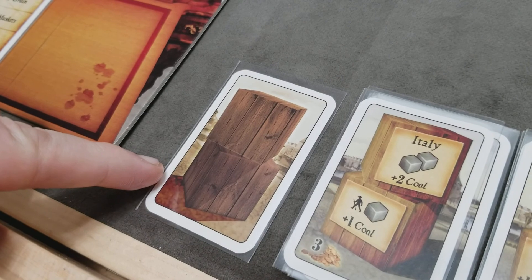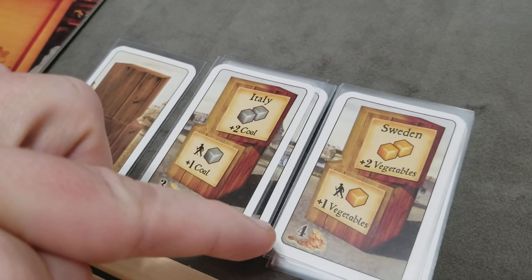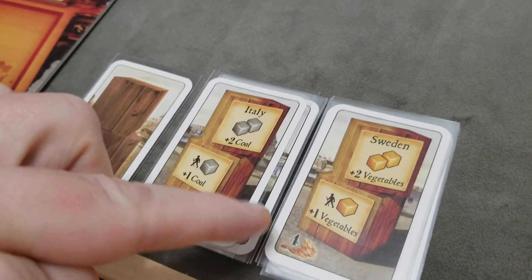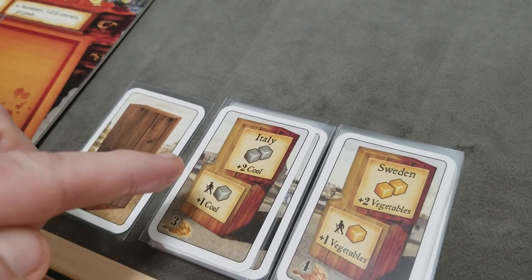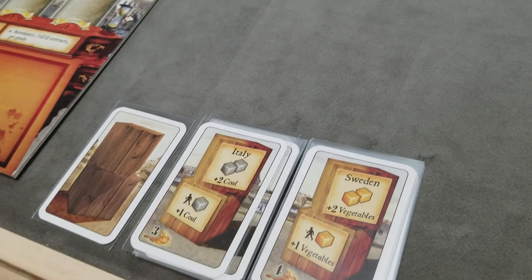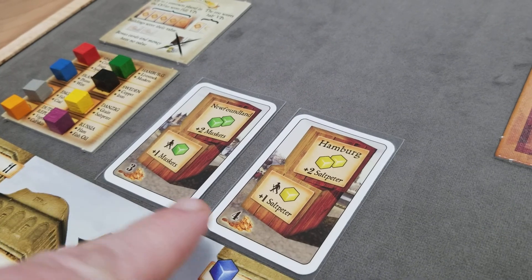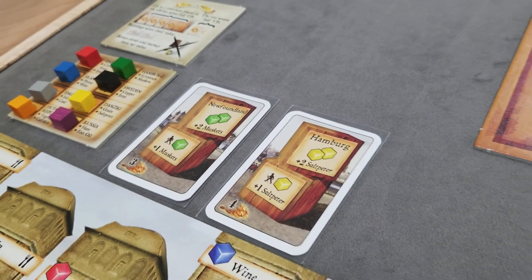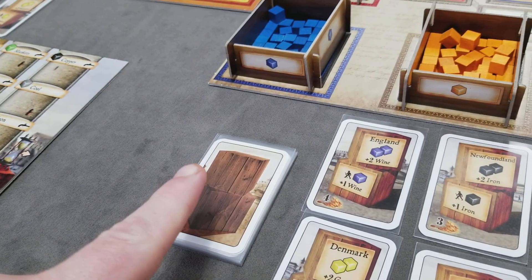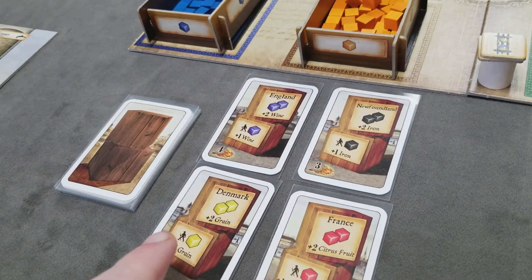Next, take the bonus cards and sort them into 2 stacks: the value 3 stack and the value 4 stack. Shuffle them and deal each player a random card from the 3 stack and a random card from the 4 stack. Once all players have their starting 2 random bonus cards, you can shuffle the entire stack together and randomly deal out 4 to the display.